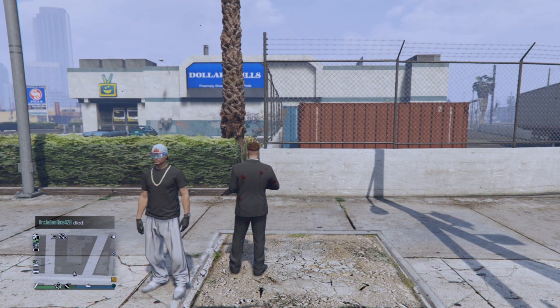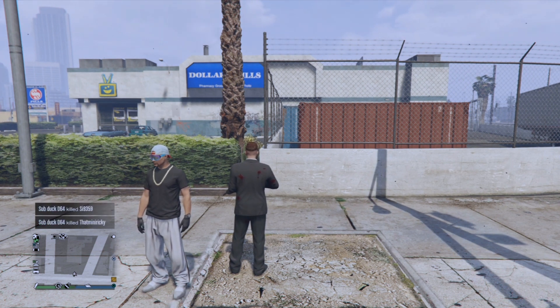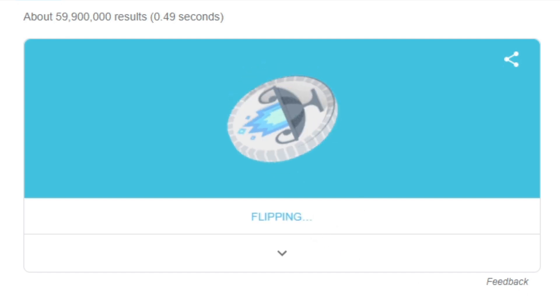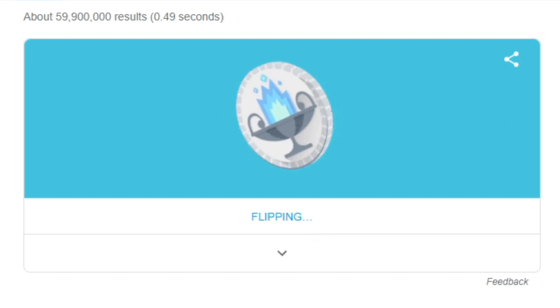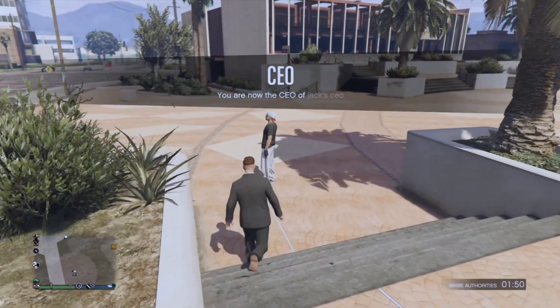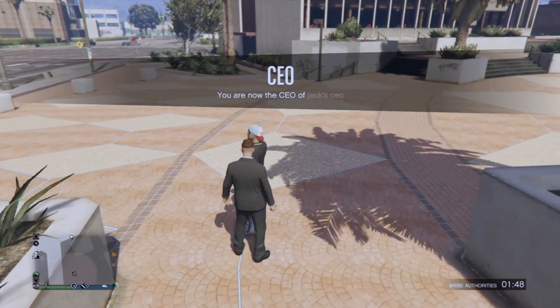I think what this is trying to say is the odds of me killing him with a gun. Heads are killing with a gun, tails are stabbing. Well, I guess it's a stab. Alright, so it was tails, so we're just gonna have to do a shank.